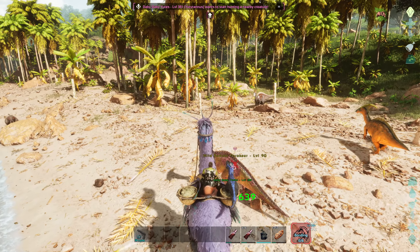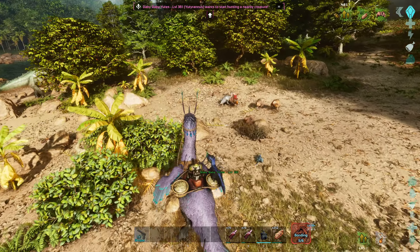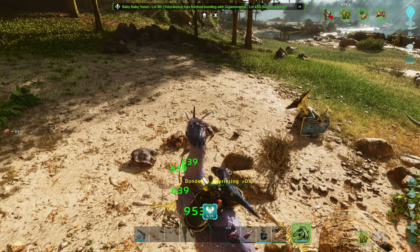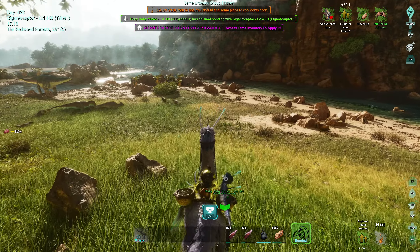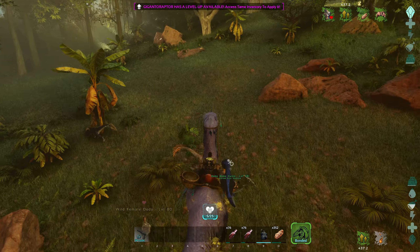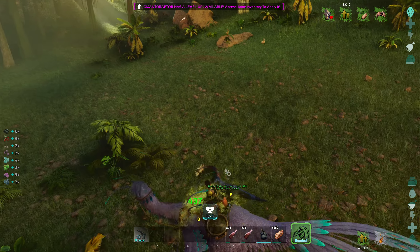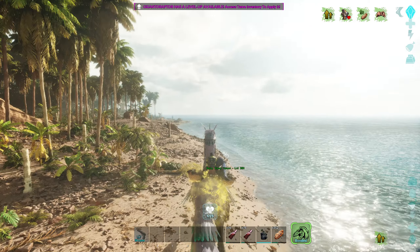Baby Utes demands a sacrifice and you're going to have to kill whatever it says you need to. In this case, I needed to kill something level 90 or above. Once you kill it, you go back to the resting phase. Eventually you'll get all the kills done that the baby's requesting and when you do, you go into bonded status. This provides the Gigantoraptor a damage buff. There's also a little heart symbol in the middle of the screen - it starts at 5 and ticks down to 0, and you lose that damage buff. I just wanted to show you the basics of it before we get into the tournament.